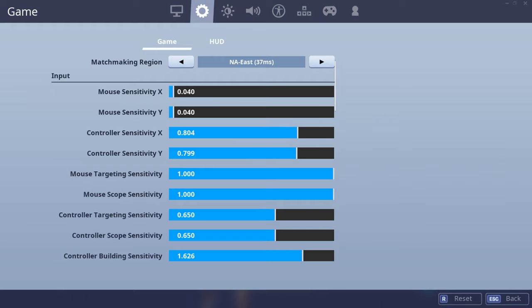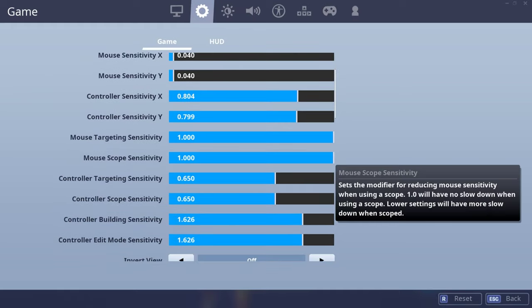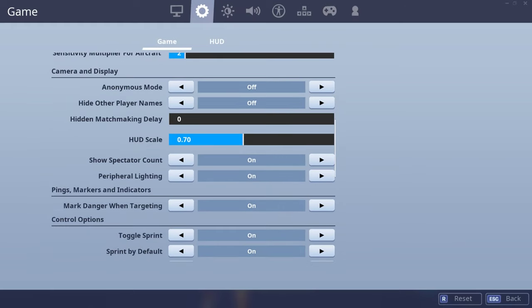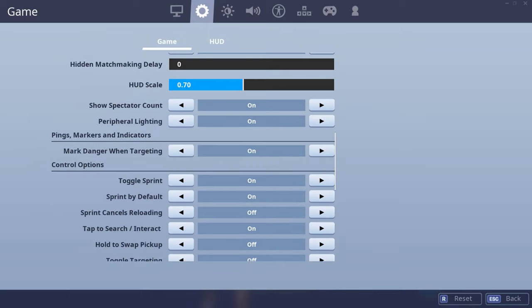My controller settings are this. I do play controller sometimes to mess around on stream. Mouse targeting sensitivity and mouse scope are both 1-1. All this I don't really need to talk about. Invert controls off. HUD scale 70, so it's not too big and looks pretty clean.